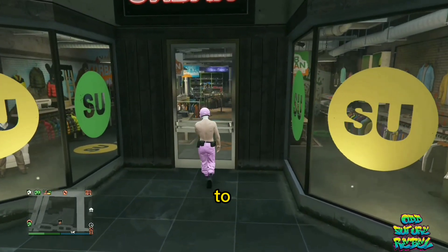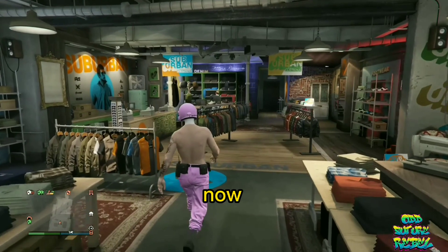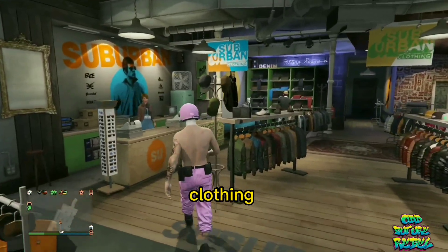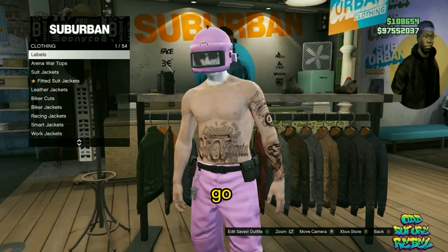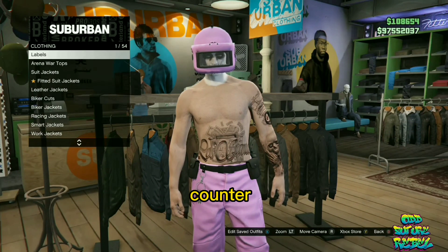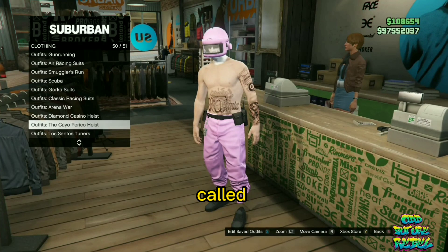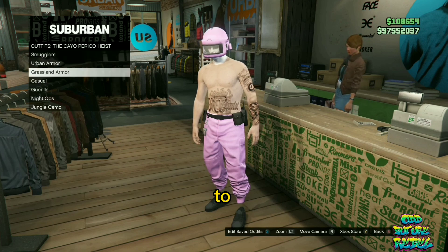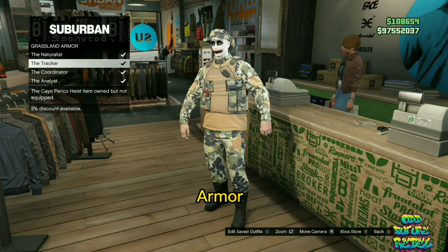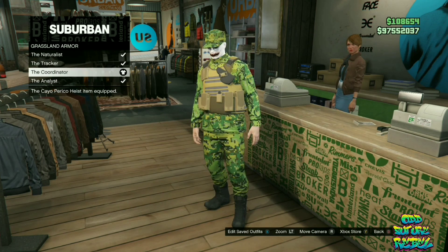I will be showing you how to get pouches — like military pouches. Make your way over to the nearest clothing store on the map. Once you're there, go over to the front counter, find the section called the Cayo Perico Heist, go over to the grassland armor, and purchase any grassland armor that you like. Then save one of them on a random slot.